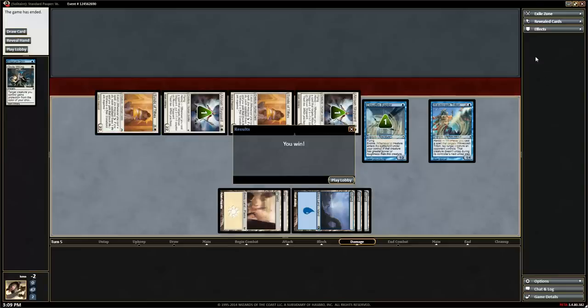We didn't talk too much about this area. These zones are automatically closed off but we can see when they come in. The Exile Zone is where suspended cards or exiled cards go — if a card is suspended, you can see how many counters are on it. Revealed cards show a history of cards that have been revealed. Effects — things like shields and other ongoing effects — will show up in the effects area.